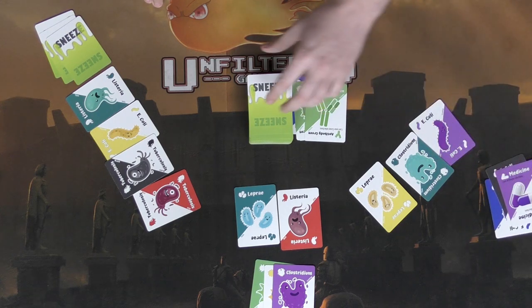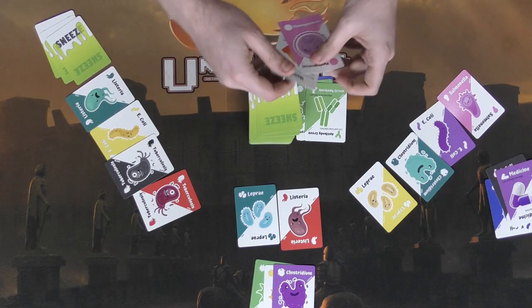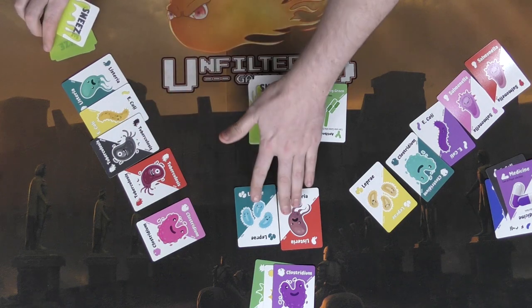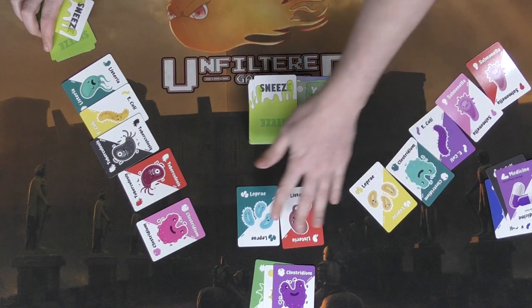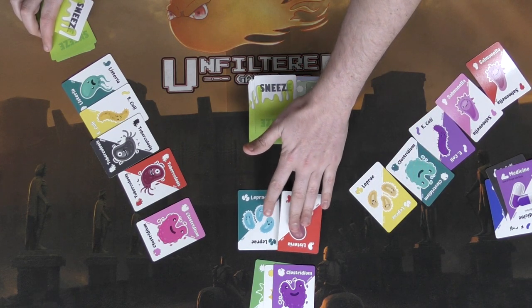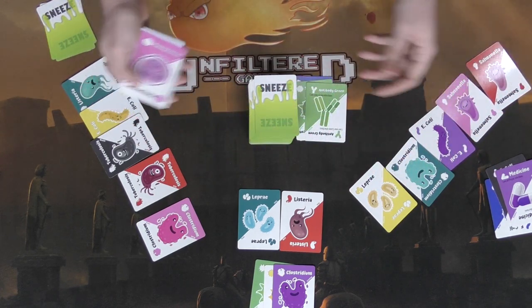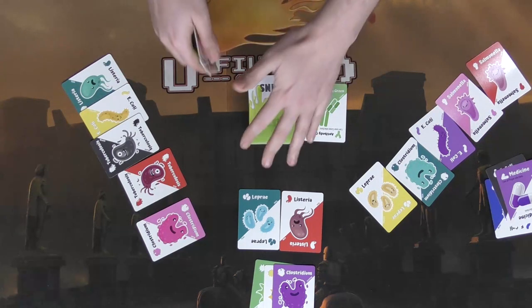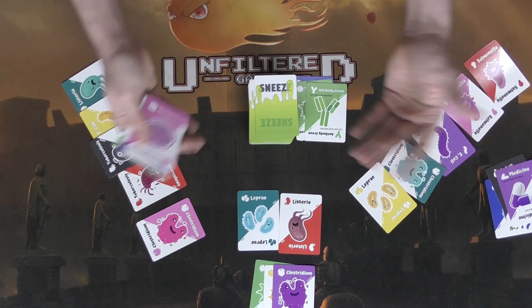The game keeps going like that. Eventually when every other player has five different types of diseases in front of them and you're the only one who doesn't, you win. Five or more diseases means you're too sick to win; anything less means you're not too sick to win. If it's the beginning of a turn and only one player is below that threshold, they win. It's simple — just throwing cards back and forth, trying to stave off sickness while making everyone else too sick to win.